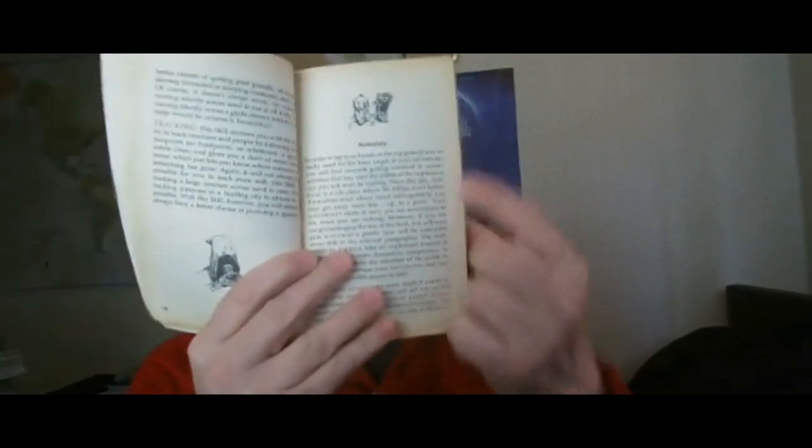Another new feature in the book is notoriety, which is a pretty cool feature. I never got a chance to get into it because I died so early, and I've never had this book before doing this video. Notoriety basically starts at zero, and as you go into a town or on your adventure, your notoriety goes up if you do certain good or bad deeds. Once it hits — I think it's number eight — you're asked to leave the town and must move on to the next. It's a pretty decent new feature for the Fighting Fantasy books.